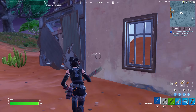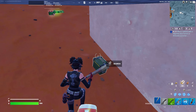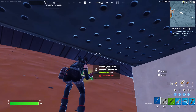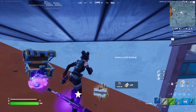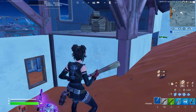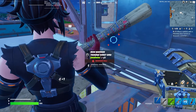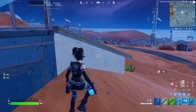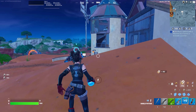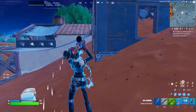You can go into the actual house and loot there as well — there's going to be plenty of chests, floor loot, ammo boxes, a lot of stuff. You can go under this little ledge and get the chest inside the house. It's going to give you weapons and other stuff. There's a chest up here as well. That's the main thing I like about this POI — the high loot density in such a small area. Once I'm done looting the full POI, I'll pop my big pot and get all my health and shield up.